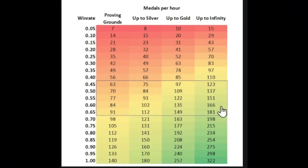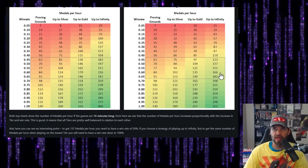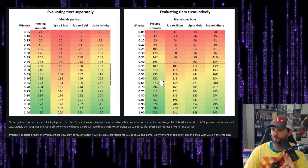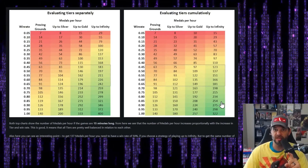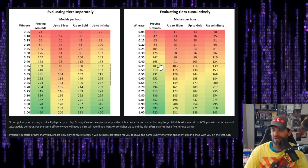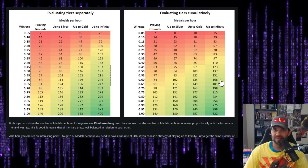When you look at this — holy cow — Proving Grounds has a high number of medals here: 252 medals per hour. Before that change, it was around 166 at a 60% win rate in Infinity. That's about a hundred more per hour. With this 252 in Proving Grounds, what do you need to match it in the 15-minute tier? You'd need around an 80 to 85 percent win rate in Infinity. Good luck with that. Even at a 40% win rate in Proving Grounds, you're getting 168 medals per hour.